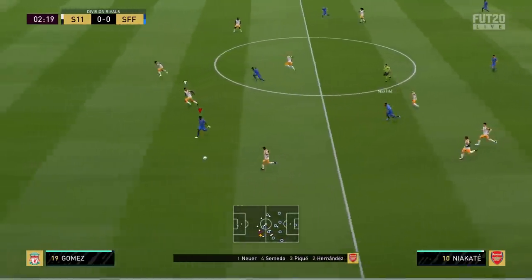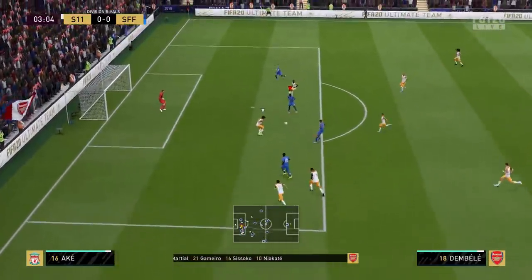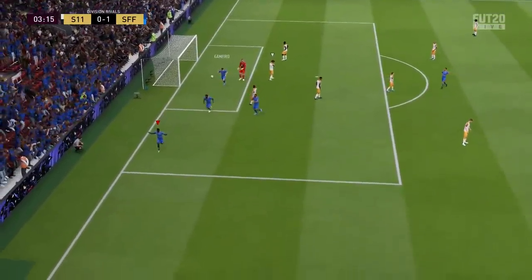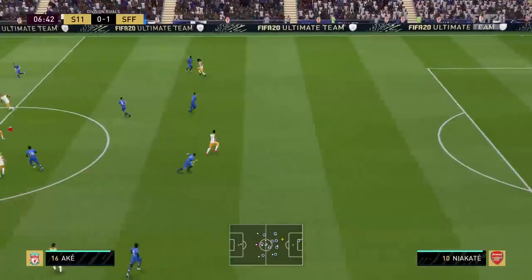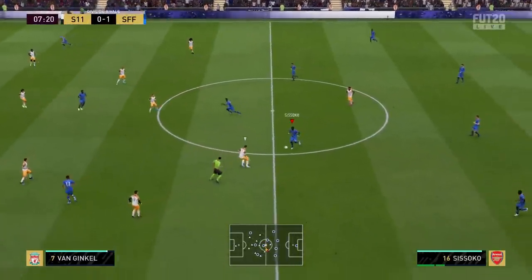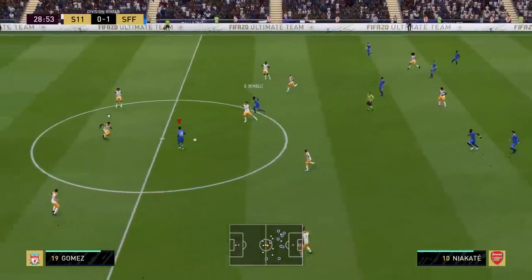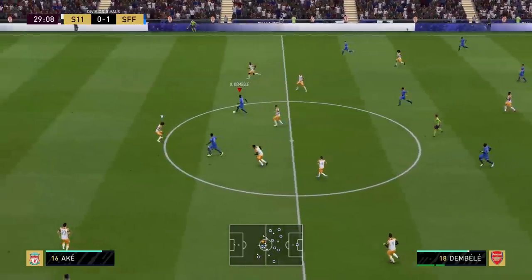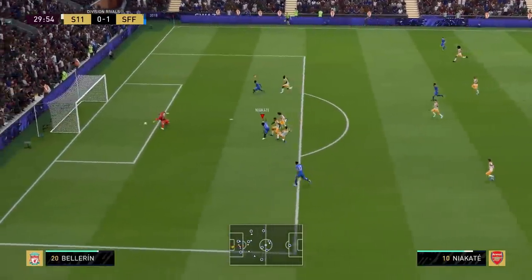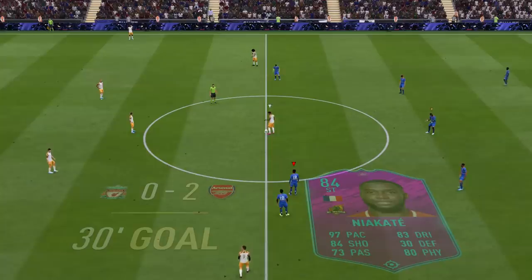He puts the ball down the line and Niacate has something to chase down the right edge. We pull the ball back inside, play it through, and Usman Dembele puts the ball in the back of the net — a very early assist for our French forward. Niacate then gets on the end of a through ball, shoots with his left foot, and it goes right into the bottom corner. Just like that it's 2-0. If any player with this much pace gets a bit of space there's going to be trouble.